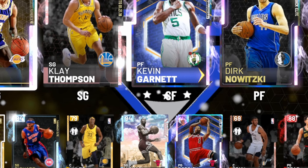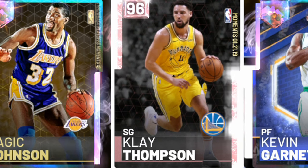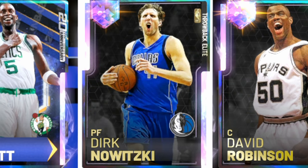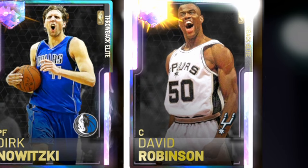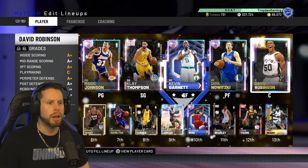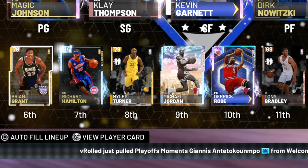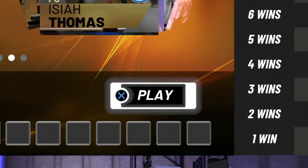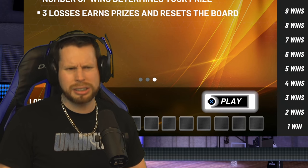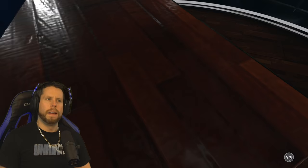This is the team the wheel of attributes gave us. Point guard: Magic Johnson. Shooting guard: Klay Thompson — Splash Brother number two. Small forward: Kevin Garnett, though we're weak there. Power forward: German Jesus, Dirk Nowitzki. Center: David Robinson, the man on steroids. I didn't draft a single small forward. Our bench is kind of weak. I can't believe I didn't take Kobe — I could have taken the pink diamond Kobe. I'm stupider than a bag of shrooms.